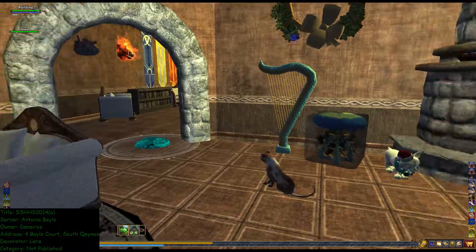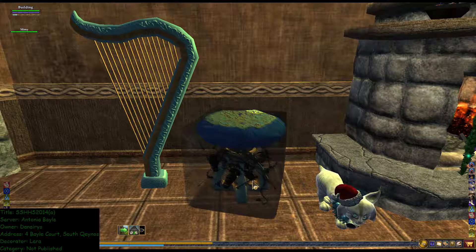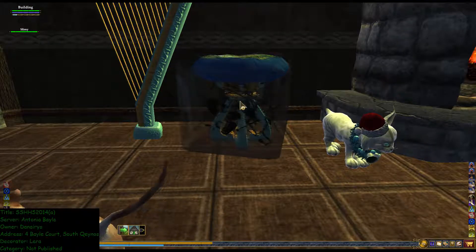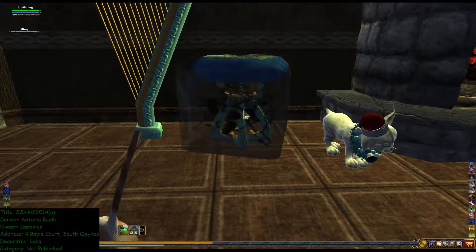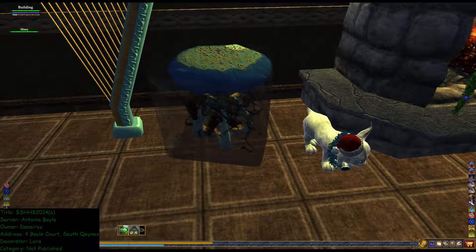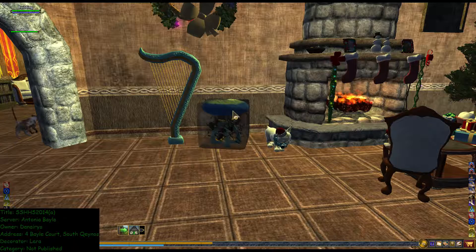Nice sitting area. There's a cube and there's a pillow in it and a stand and a dead body in there — well, skeletons anyway. Very interesting. I'm not sure — is that supposed to be the chair to play the harp maybe? Interesting.